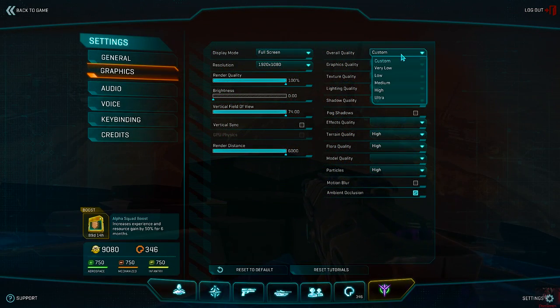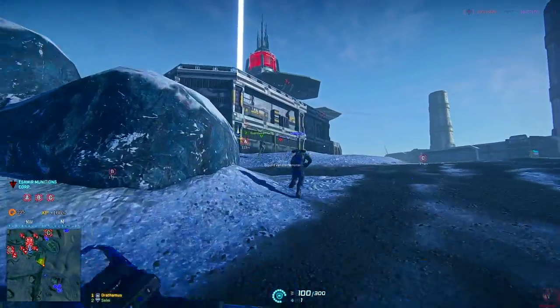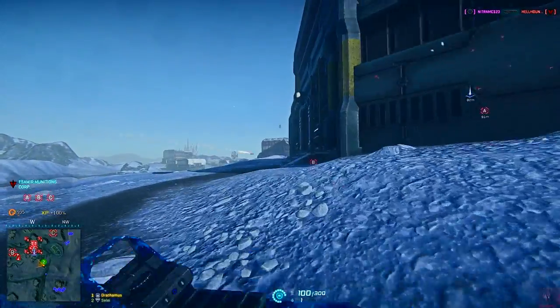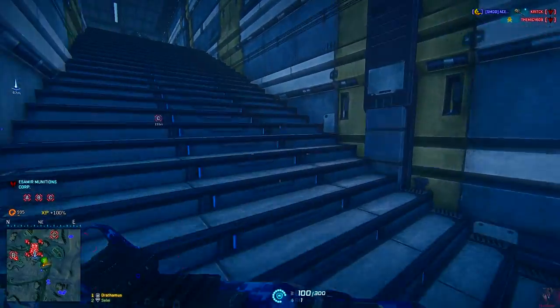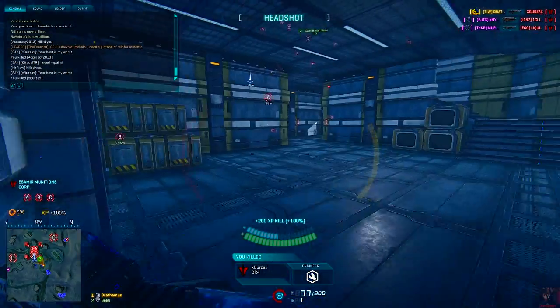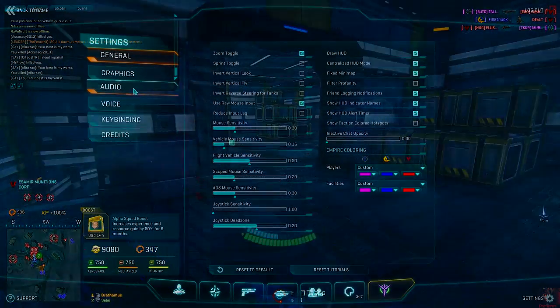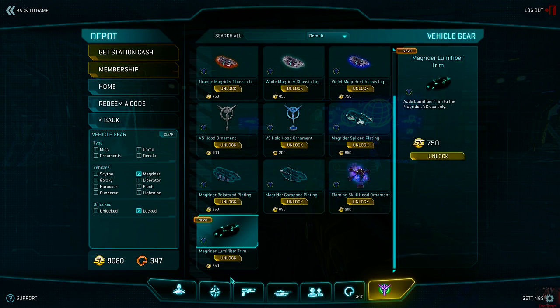Ultra quality has been added to the graphics menus for textures and overall quality, though for the best graphical fidelity you may want to tweak the game's config files directly. The Helios server has been merged into the Connery server — outfits, friends, and characters will be unaffected, just found on Connery now. A new sensitivity option has been added for aiming down sights and for 3.4x scopes and higher; adjust the slider to match your previous sensitivity if things feel off. Main battle tanks now also have access to the luma fiber trim previously limited to the Harasser and air vehicles.